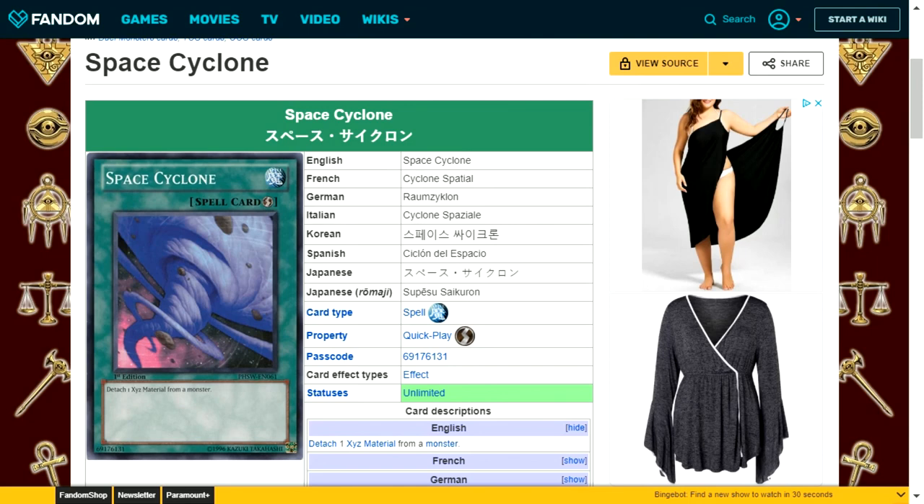Space Cyclone is a quick play spell card with the effect: detach one Xyz material from a monster. In the current Xyz era, this is actually a good way of punishing opponents who rely on Xyz monsters. The only concern is drawing it while your opponent has no Xyz monsters on the field, making it a wasted draw.